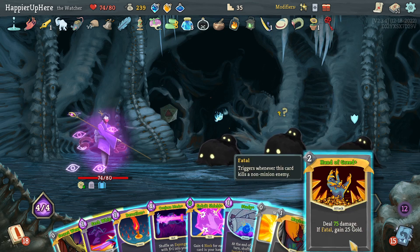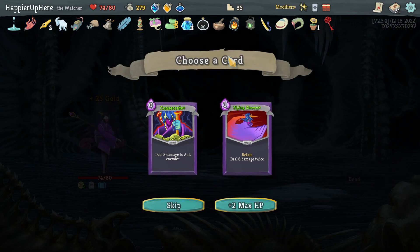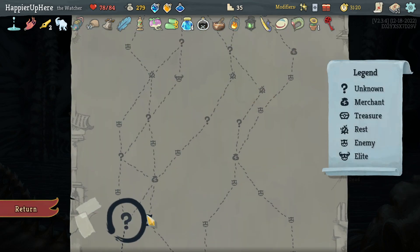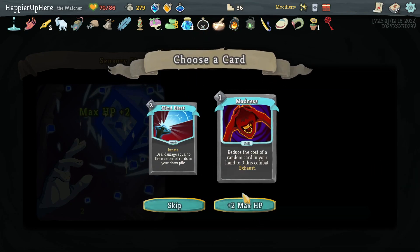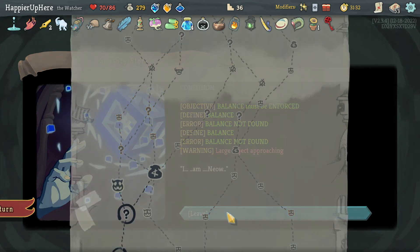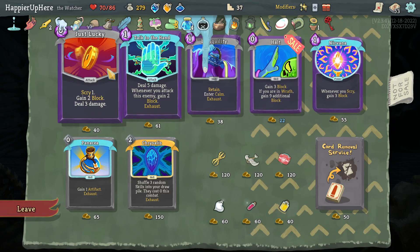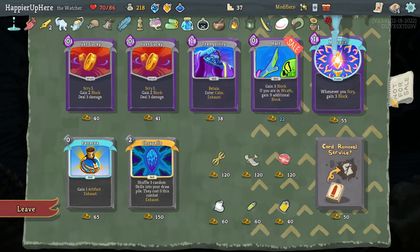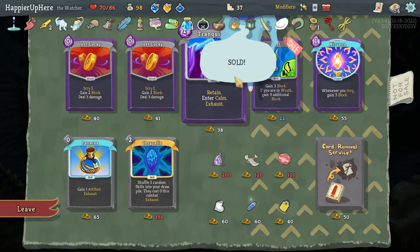8 incoming — Secret Weapon, but if it gives me Hand of Greed I won't be able to kill with it. Let's do Panacea first and Scrawl. There's Blasphemy — I'll play it because I'm pretty confident. Master Reality, Violence, then Lesson Learned first because I don't think I need upgrades as much as I want double damage — that'll be overkill; I want more gold. Got Bottled Miracle, which I don't think I'll take. Consecrate, Flying Sleeves — I'll take max HP. Here I'll take max HP too since I already have enough cards.